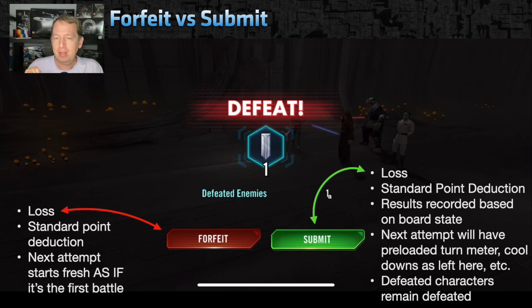However, if you hit the submit button, it records not only the loss with the point deduction but also the board state. So when your team arrives to battle the enemy's team, they are in the same setup as they were when you left — meaning they have preloaded turn meter, and any enemies that were defeated remain defeated.